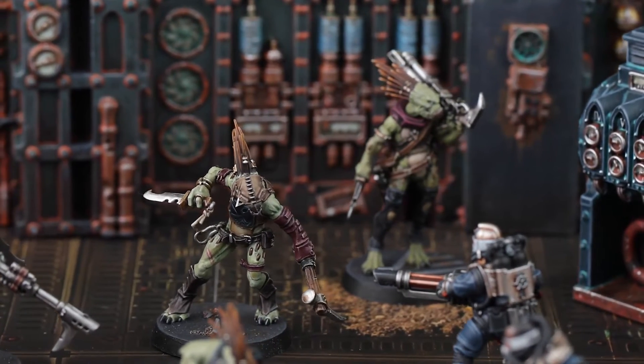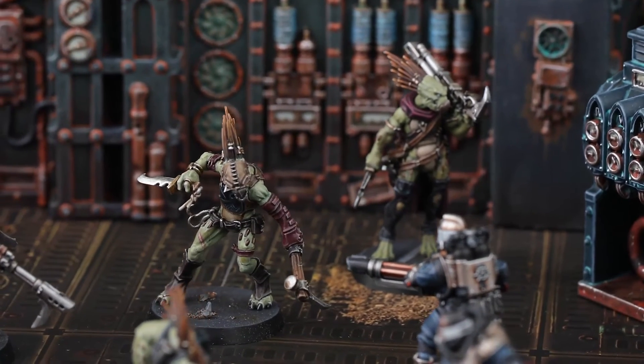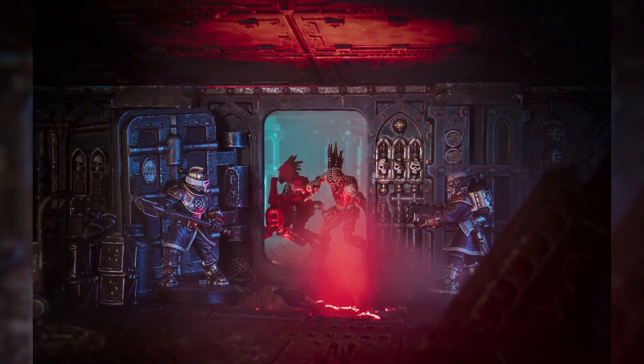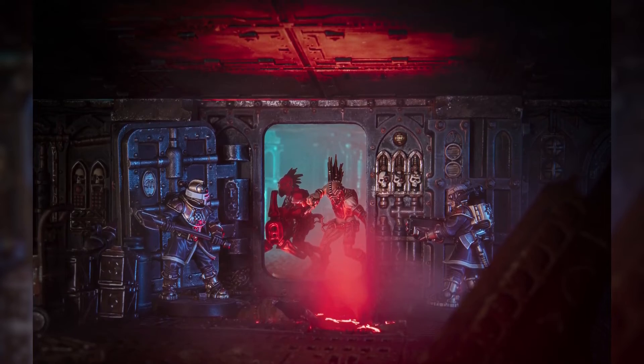The modular terrain provides a variety of new experiences. It all uses a key and grid system when setting up maps, so for the 18 missions in the book you can get going fast and get stuck in. For more creative types, there's a near endless combination of kill zones you can create, and there's also a brand new campaign mode called a Galadark Expedition.